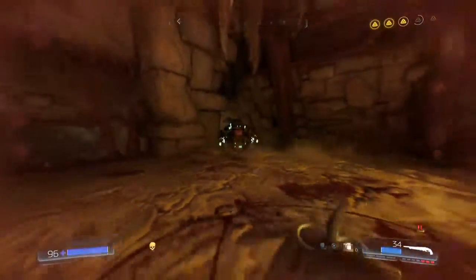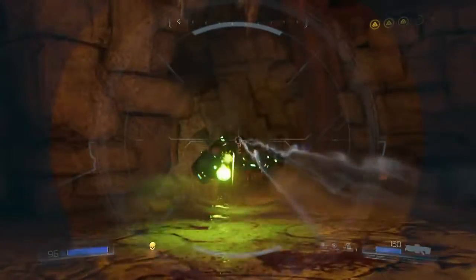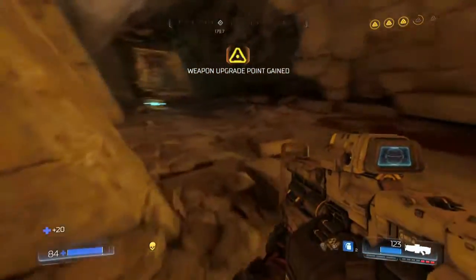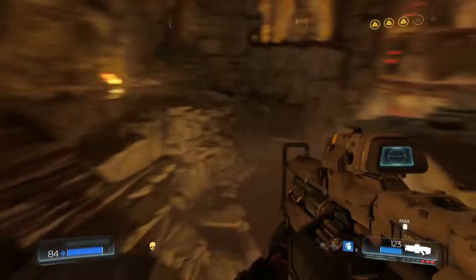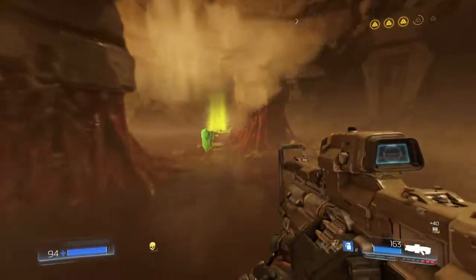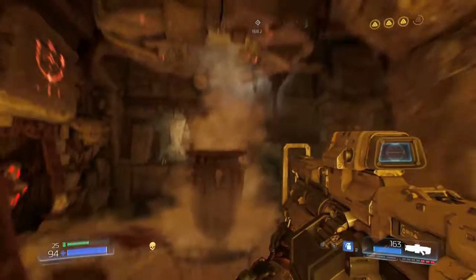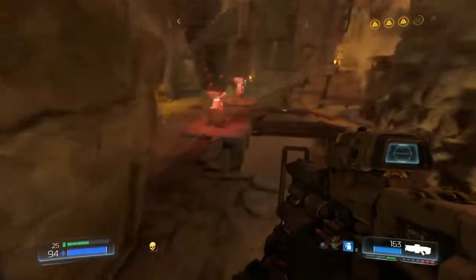Wow, hello! Going to get a bunch of headshots on this guy. That really doesn't even do much damage. Alright, let's see. Nothing really over here in terms of secret stuff, I believe. We got most of it in the last episode. But I do want to walk around and pick up any ammo. I think we have to go in there to go up and out — just doing my last rounds. We got some BFG ammo — that's going to come in really handy.